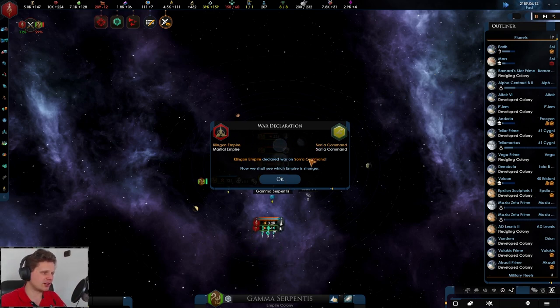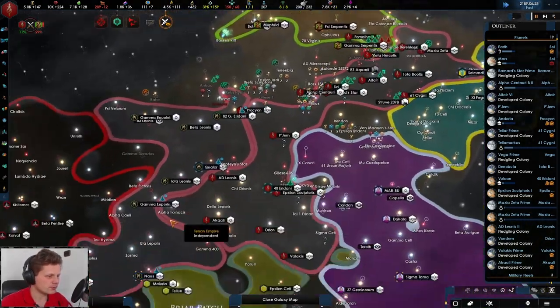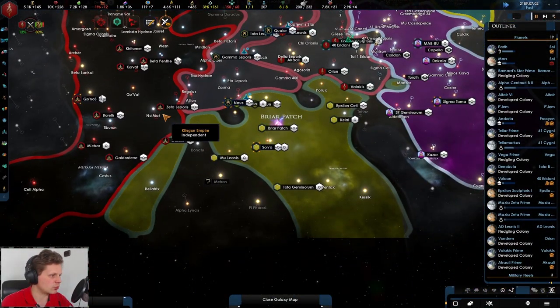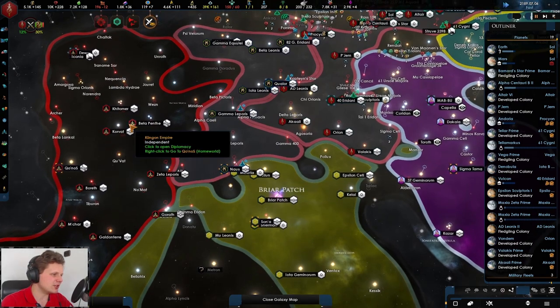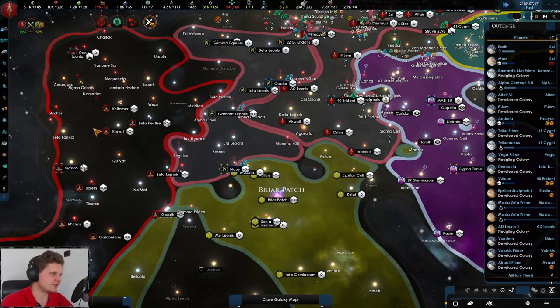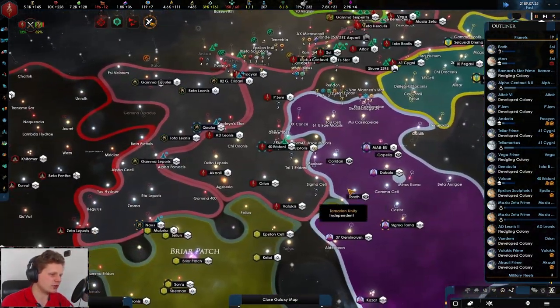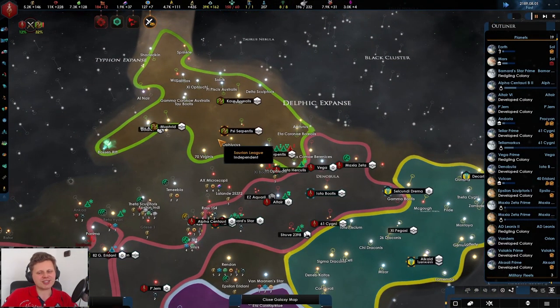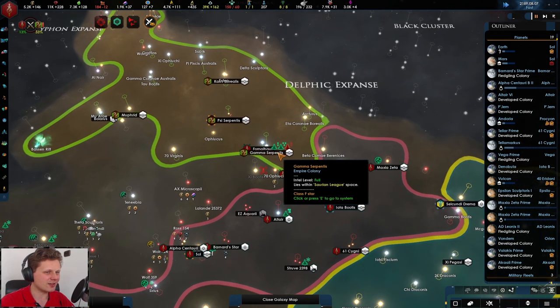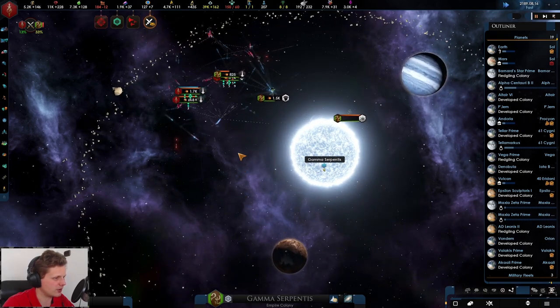I thought something like this would happen. The Klingons don't dare to attack us, but the Sonic Command — they aren't as strong as us. These guys are going to go towards each other. We need to deal with the Klingon Empire — their fleet power is inferior... actually they are a lot stronger. I think the next war should be against the Klingons. But I feel sad about that — the Klingons are so iconic, I really like them.